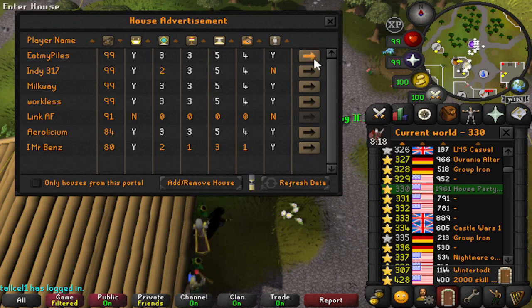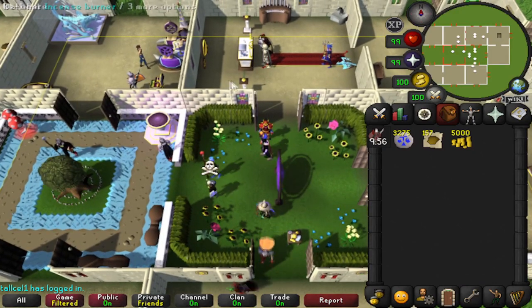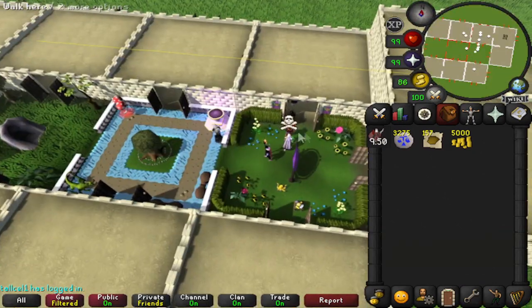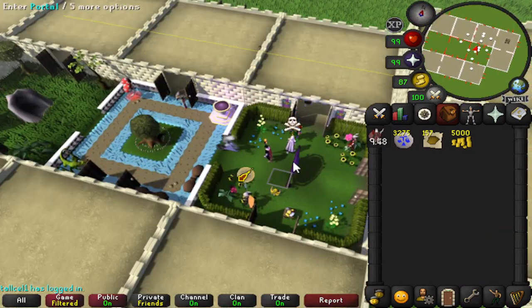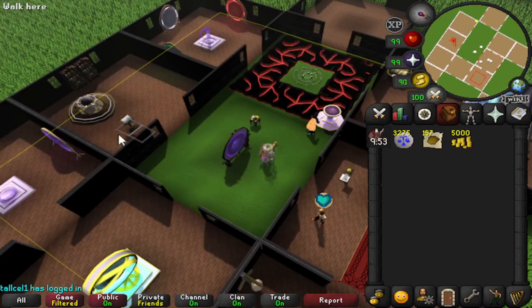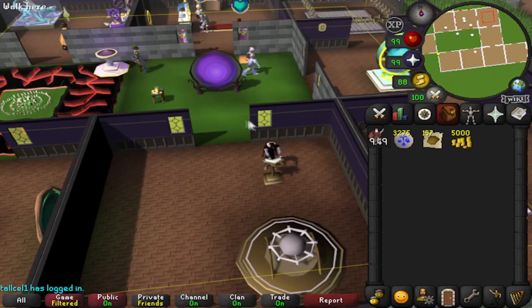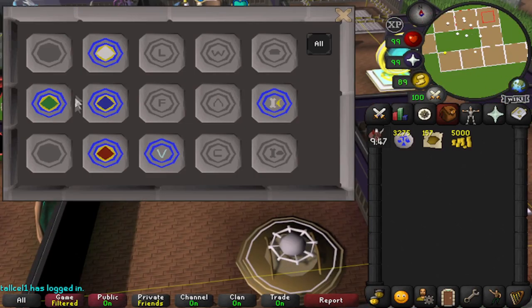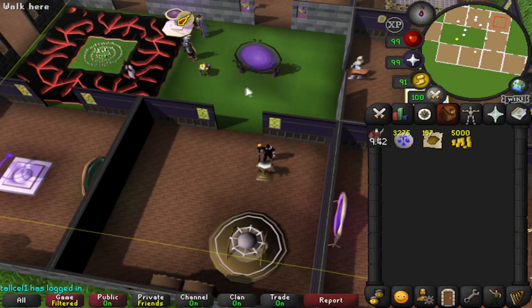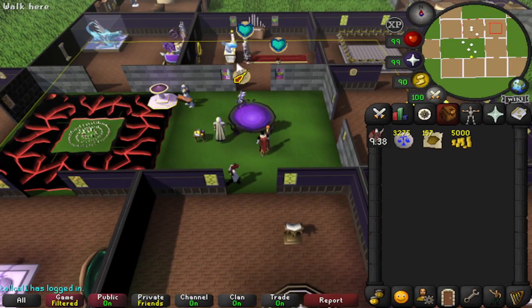I'm going to click the top one - he's level 99 construction so he probably has what I'm looking for. That will make us enter his house. What you're looking for is the lectern. This house didn't have one so we're going to exit and try another. This guy has a lectern right here, although it doesn't look like it's a high level lectern. These are the things it has - it only has a Varrock teleport tablet, so if you want to make a different tablet you'll need to search for another house.